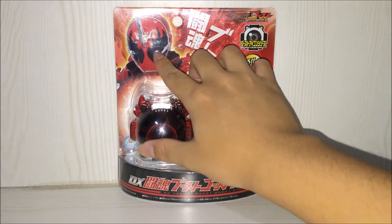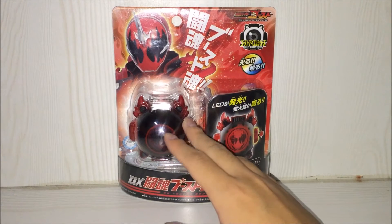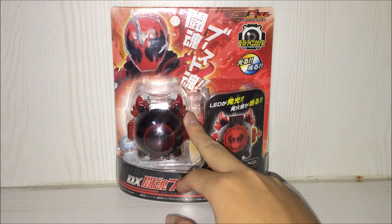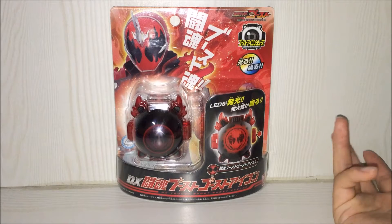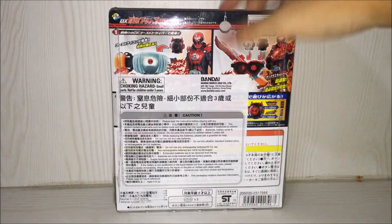Of course, here is the Token Boost Damashii. So just a short story: basically this Token Boost Ghost Icon is given by Takeru's father to revive him again, to live for another 99 days and collect all 15 Heroic Icons again. So basically everything is back to square one again. The back of the packaging just shows how to play with it, and you can also use it with the Sunglass Slasher.